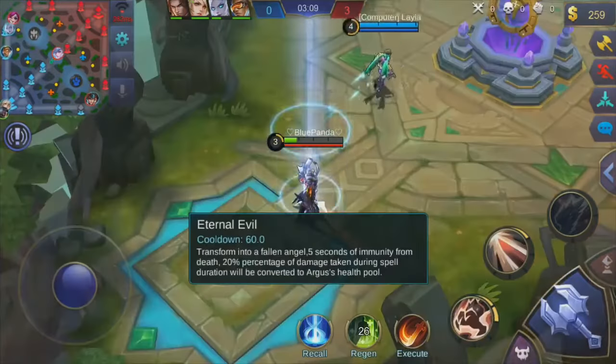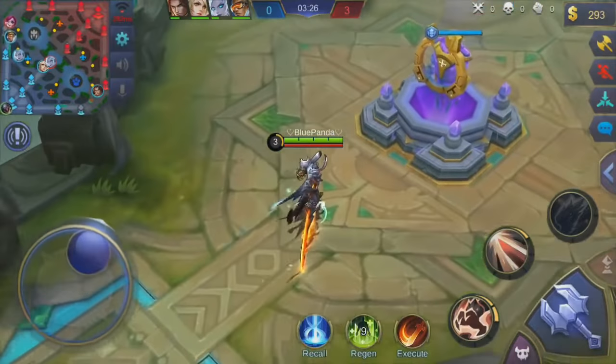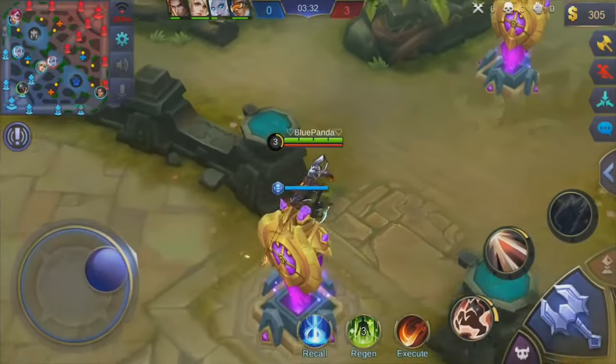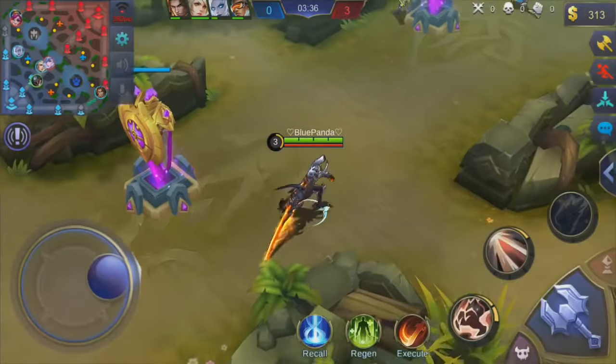Why is there this - transform into fallen angel for five seconds of immunity from death? 20% of damage taken during spell duration will convert to Argus's health. This guy sounds way too overpowered. I basically forgot his passive. I don't know what the crap we're building but it looks like a hella dope build.